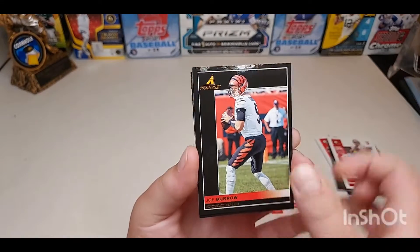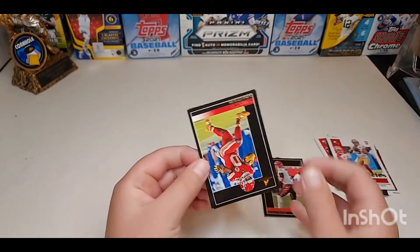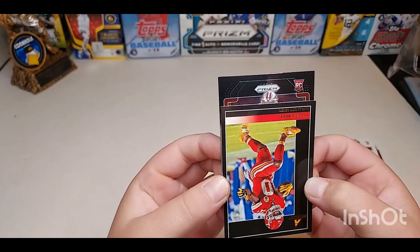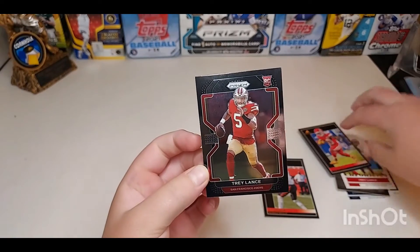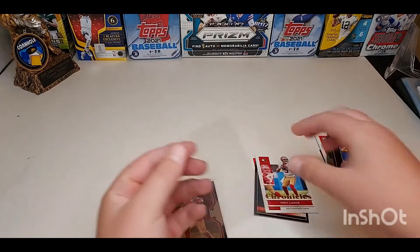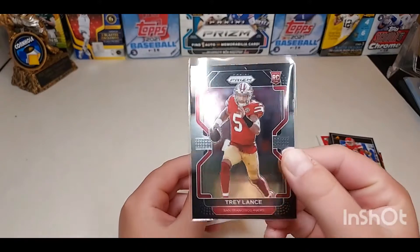Our second is going to be for the Chiefs — Tyreek Hill. And then we have a prism black for the Niners. Give us Lance — please don't give a sermon. We have a rookie... Trey Lance! That's a nice pull there. Very nice pull, and then we'll sleeve up the other Trey Lance too. Very cool — Trey Lance, centered pretty well, maybe not as much top to bottom, but that's a great pull there.